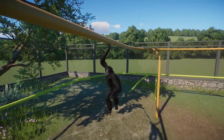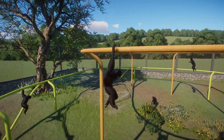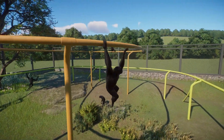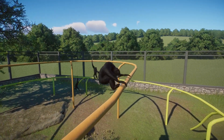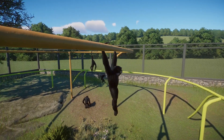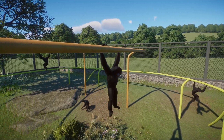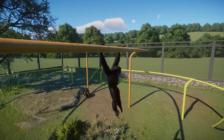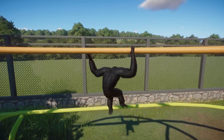And then what we're all here for - what we've been waiting for - the swinging, the brachiation! This is them using that new enrichment item, swinging back and forth. Love to see it. They go around together, take pauses, swing up onto the top, and kind of hang and idle there. I was really happy with how this came out.